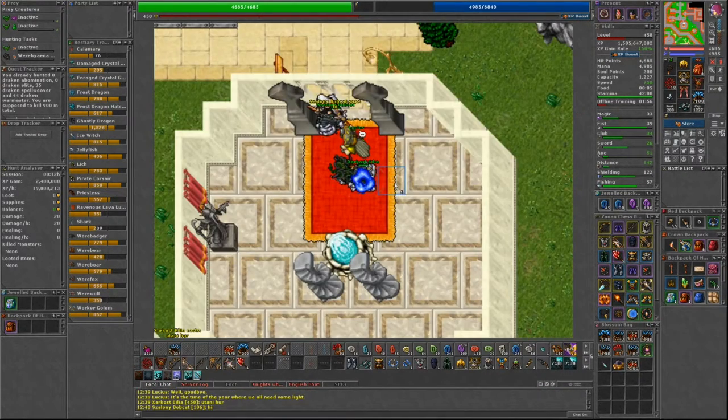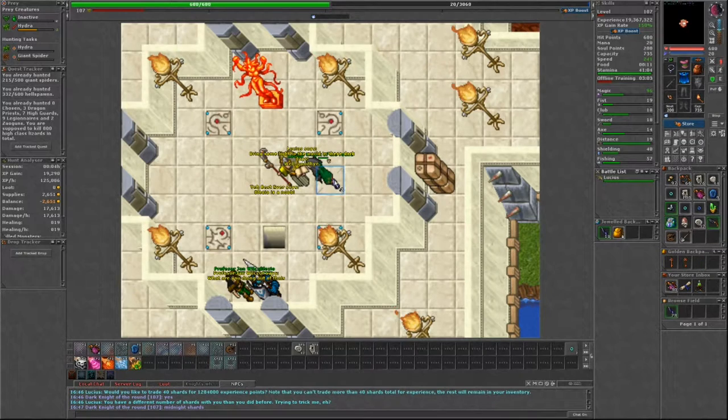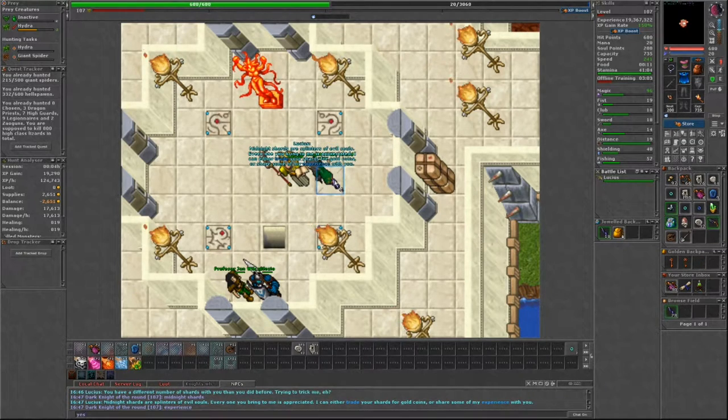You can only turn in 40 midnight shards per year per character. When turning in midnight shards for experience, you will get 300 multiplied by your level per shard, up to a maximum of 60,000 experience per shard at level 200.